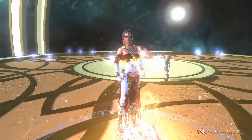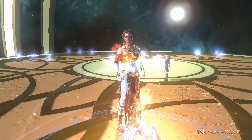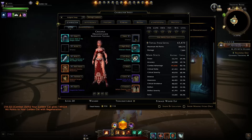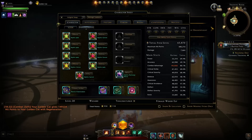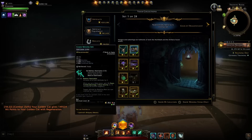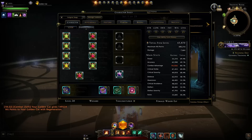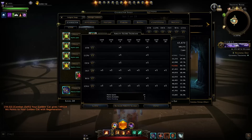Hey and welcome to Neverwinter with Aragon. With module 25 we'll be getting some new sets. These are artifact sets so they'll be going in your neck, waist, and one of your artifact slots to give you a bonus along with item level stats. Special to these gear pieces is the boost to your ability scores.